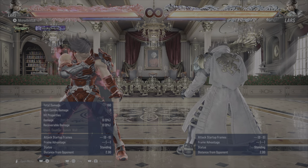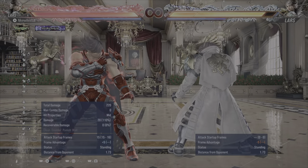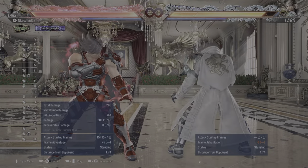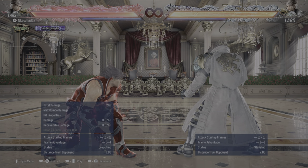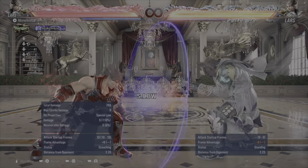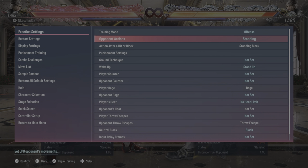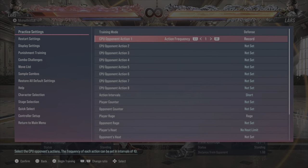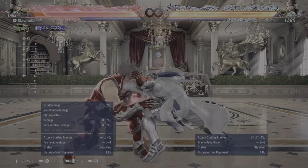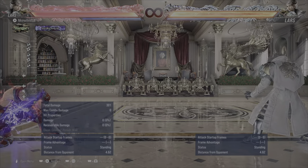This is one of Lars's basic level frame traps because you're plus 5 and your opponent is forced crouch. This move comes out in 15 frames, but since you're plus 5, it technically comes out in 10 frames. The only thing they can do that would trade is a dick jab — but that's not going to be a good trade for them. They eat maybe 5 damage and your opponent just eats this move.